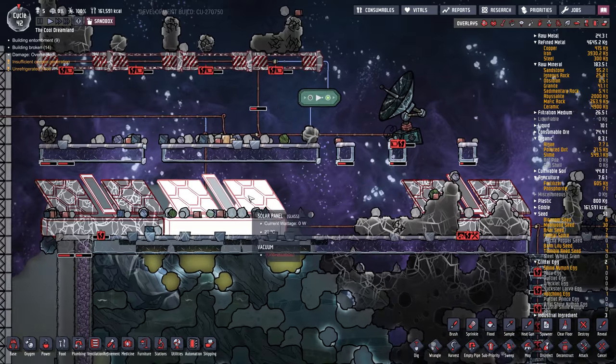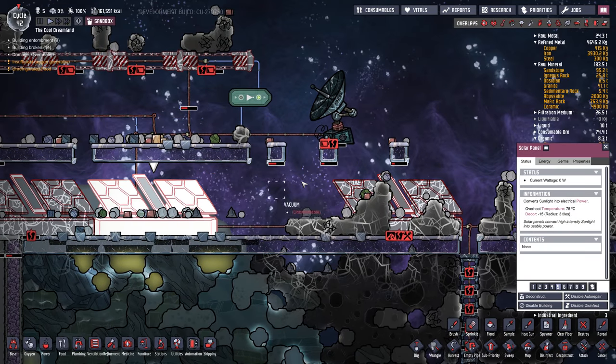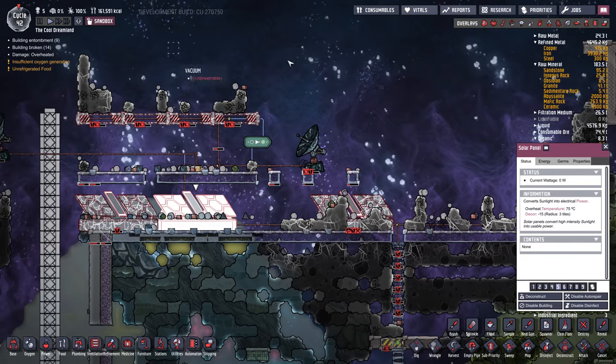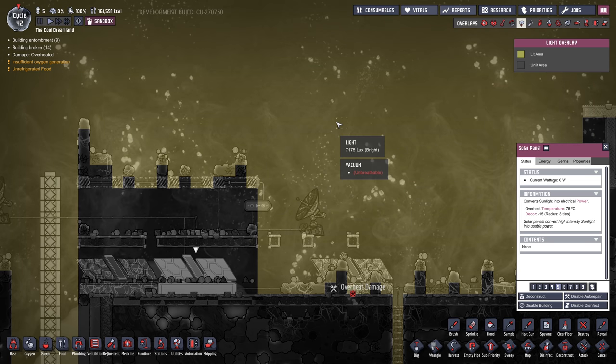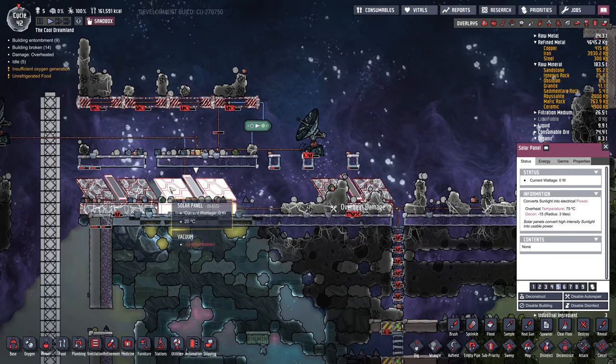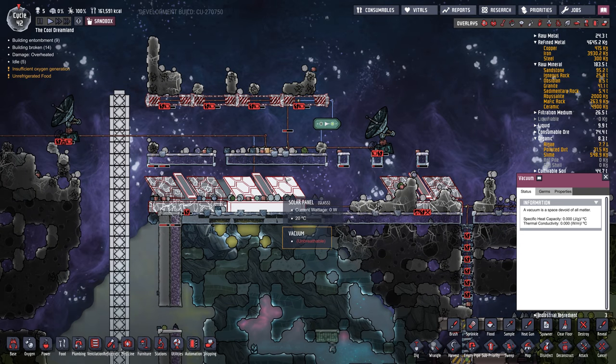Solar panels use the light. Now it's nighttime at the moment, but there's a new overlay — the light overlay. We can see how many luxes there are, which is a measure of brightness. We can see the sun is coming out and the luxes are going up. These solar panels will increase their wattage output depending on how much sunlight is hitting them.